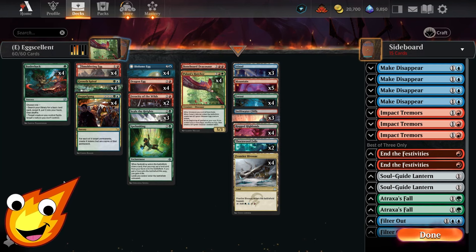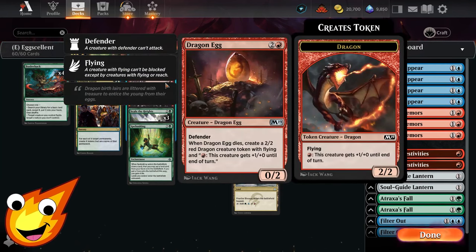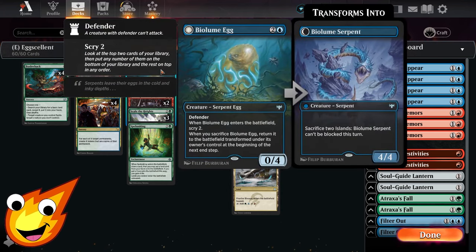Starting off, let's talk about the eggs we're hoping to hatch and then create into more powerful creatures. As part of our game plan, we have Dragon Egg in the three-drop slot. Ideally this dragon, if it dies, can then turn into a 2/2 dragon creature token, and it also has its own ability to pump its own power to do some more damage in the air.